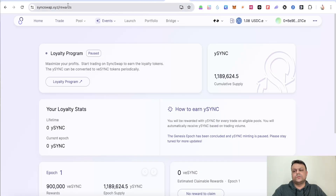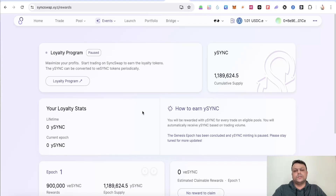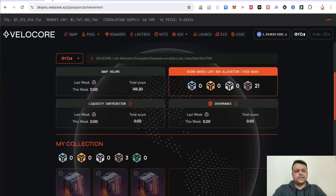You can go to SyncSwap and do some swaps. For some reason their loyalty program is paused and we're not able to get points, but we are still expecting a SyncSwap airdrop in the future. You can also use the Paymasters feature on SyncSwap — instead of ETH, you can pay with some other coins and tokens, which helps you get transactions on zkSync using Paymasters.